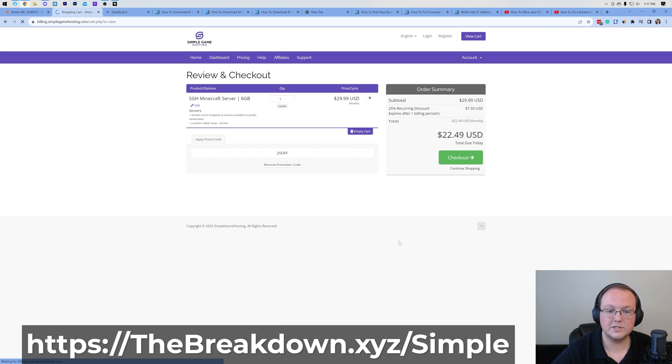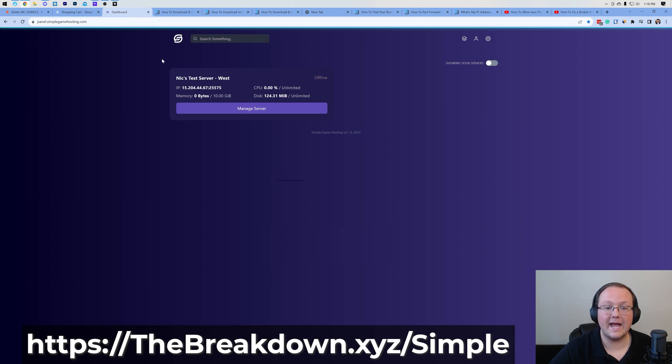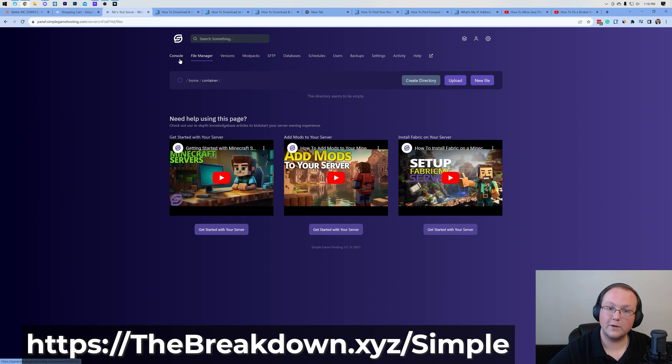Click Continue and go through the checkout process. Once you purchase your server, it will be created and you'll get an account-created email. Click Set Up Your Account — that'll have you set a password and you'll be able to access the game panel. From there, select your server and go to the File Manager. Delete everything — it's just easier to do a fresh install of Better Minecraft, making sure you get the new world and all that.